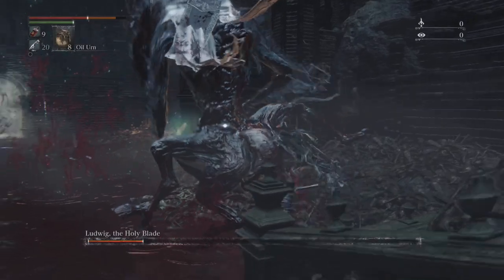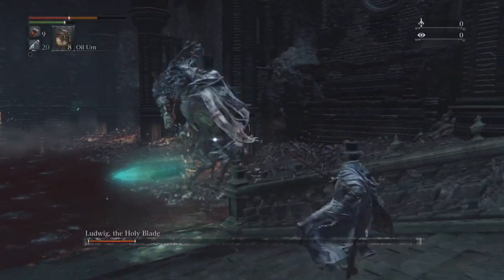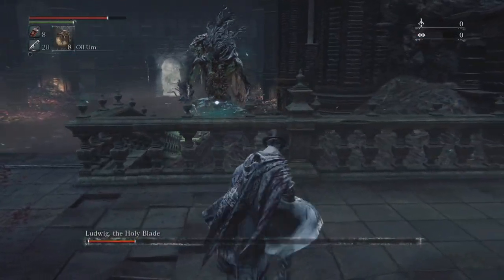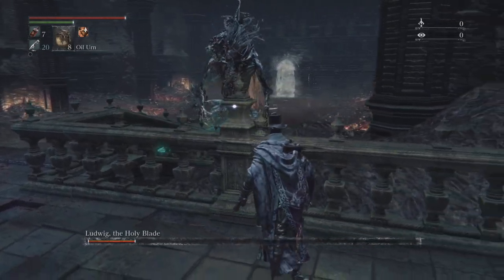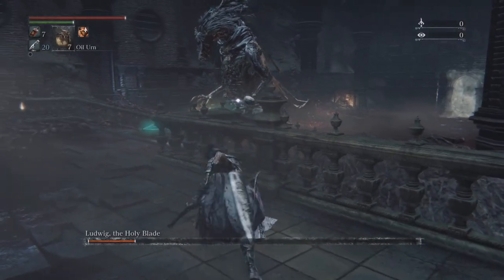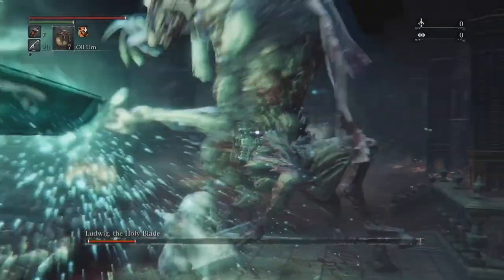He has two main attacks in second phase: he'll swing twice in front of him, then do a big swing on the ground, followed by a side swing — be careful of that combo. Otherwise, he'll do three large overhead attacks, and that's a good opportunity to heal and maybe hit him.